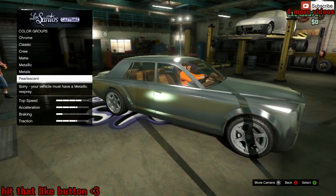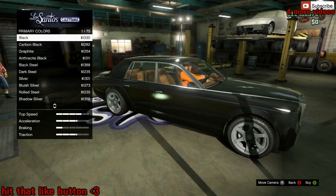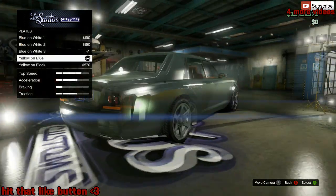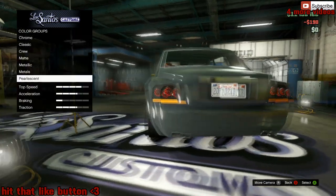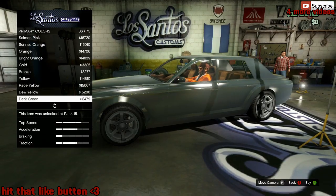From here if you go to Pearlescent, as you can see on screen, it's not going to let you. So you want to go ahead and go to Metallic, highlight over a color - don't buy it, just highlight - go back, go back, go to Plates or anything else and switch a part on the car. From here you want to go ahead and go back to Pearlescent and you'll be able to access it.